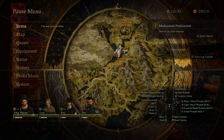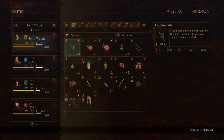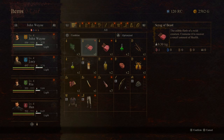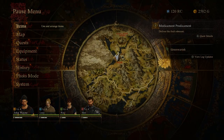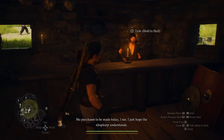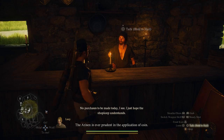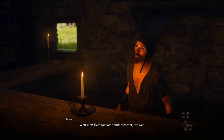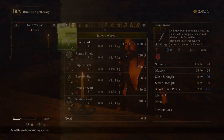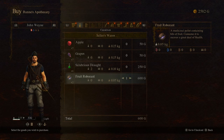How do we combine stuff? I don't even think we could make it. I just hope the shopkeep understands — the arisen is ever prudent in the application of coin. Well met, here for some fruit roberant, are we? Yeah, I guess so. Just one.